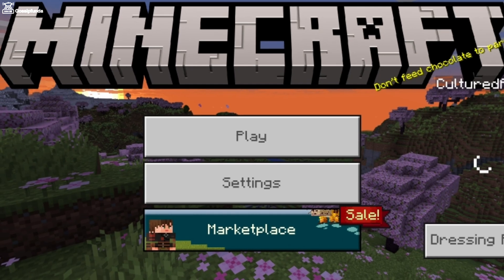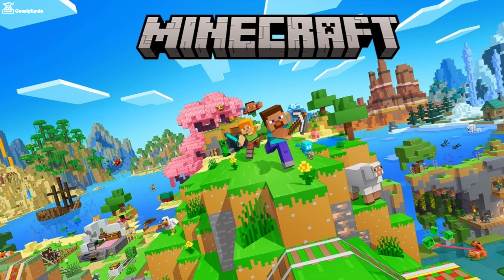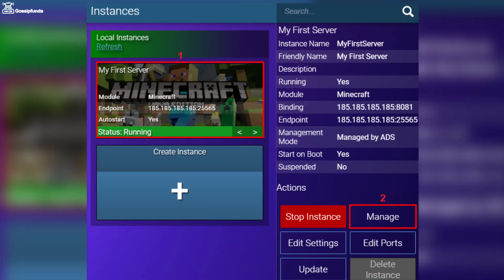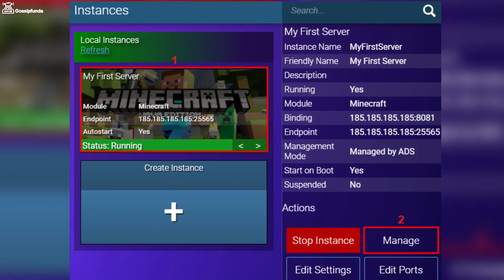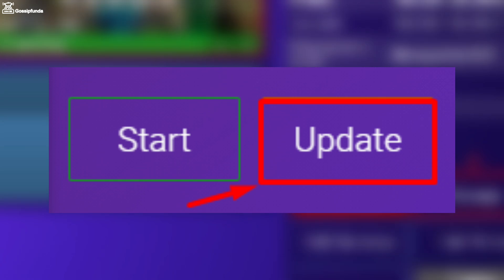Sometimes this issue also occurs because of the servers — maybe your Minecraft client is using an older version than the server. To update your server easily, login to your game management panel, which will already be on the instances page. Select the server, click on Manage, and you will get two options: Start or Update. Simply click on Update.